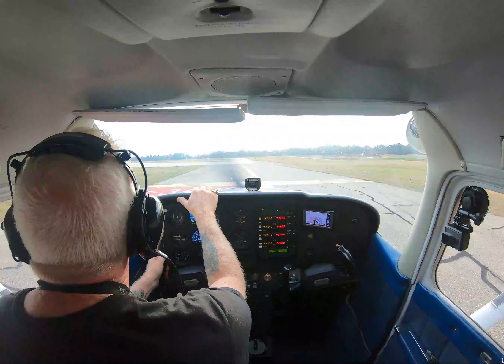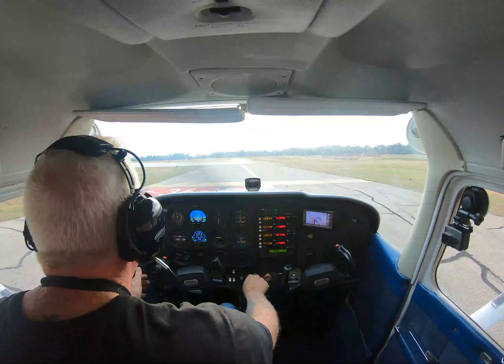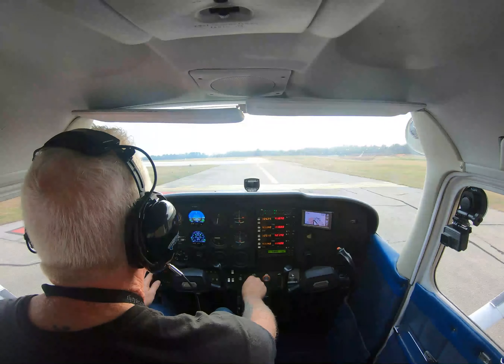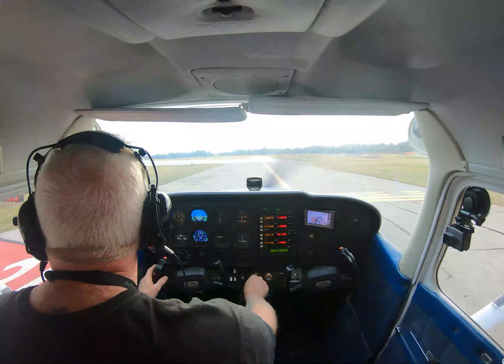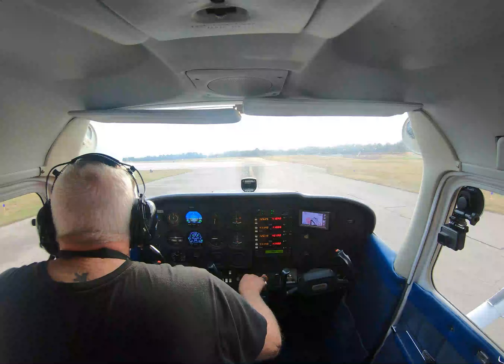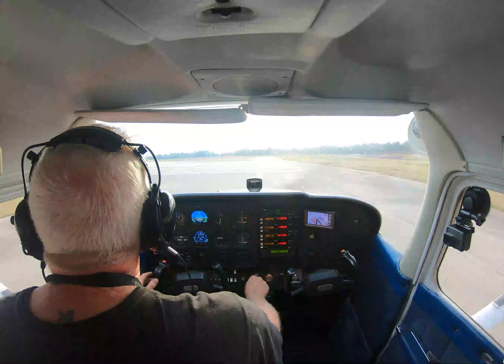Tyler Tower, Niner 1-2-3 Hotel, holding short 1-3 for departure and staying in the pattern. Niner 1-2-3 Hotel, Tyler Tower, wind 1-7-0 at 8, cross runway 1-3, runway 1-8, cleared for takeoff, make left traffic. Copy, cross 1-3, cleared for takeoff on 1-8, make left traffic.